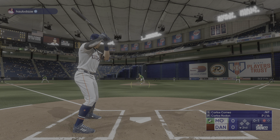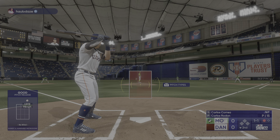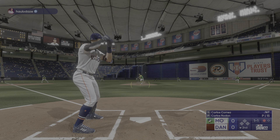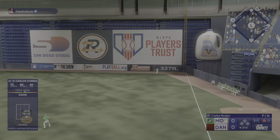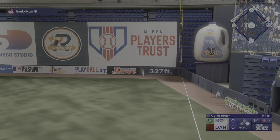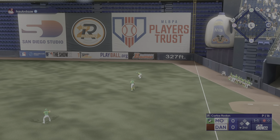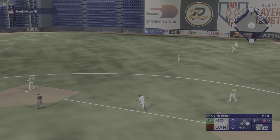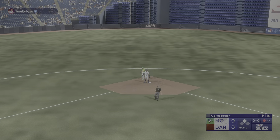At the belt and fires — now it's even up. Way to lay off that fastball up right there. You're looking for something you can handle — and this one's blasted, it's got a chance. It hits the top of the wall. Safely into second — he's got a double.